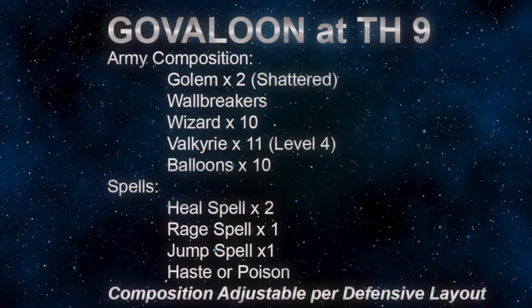Two golems minimum with wallbreakers and wizards to create a wide funnel for the Valkyries and heroes. Valkyries level 4 recommended and the heroes levels around 15, since they're not really the focal point troop for the success of the attack.